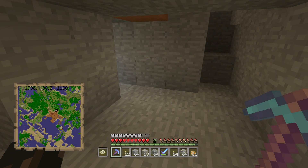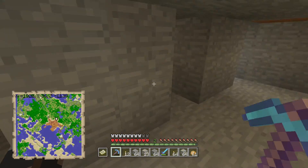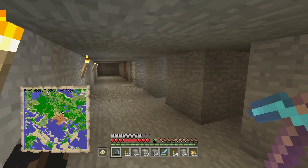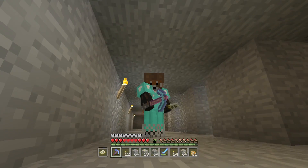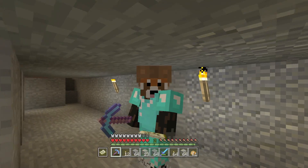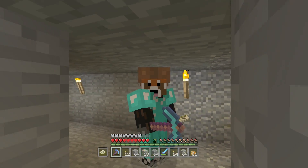So let me know, guys, what do you think? Find yourself a nice mesa biome in your beautiful world. And go down to the 36th height and start mining around like this. Just get yourself a nice straight mine going. Skip every two blocks. And hopefully you guys will end up finding this much gold in such a short period of time. Thank you guys so much for watching this video. I hope it was helpful. Please leave a like and also subscribe to the channel for more videos and tutorials. I will see you guys in the next one. Bye, guys.